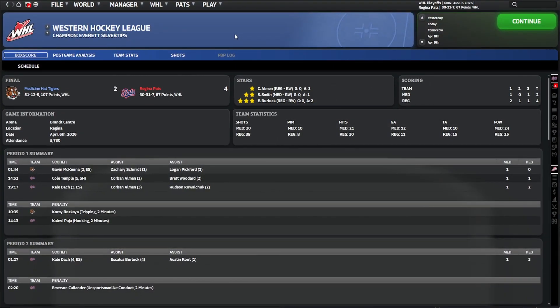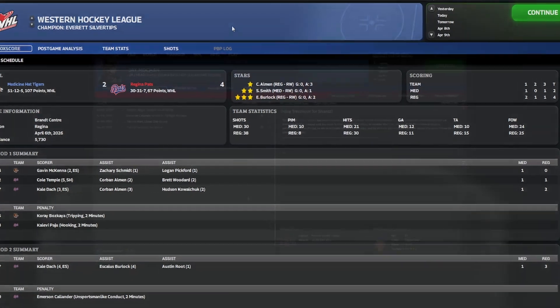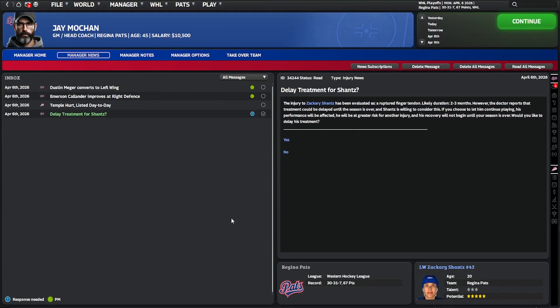Luckily we managed to squeak a win in game six, four to two, and we have now finally taken the series. But it's not all good news — we've lost Shantz. The injury has been evaluated as a ruptured finger tendon, likely two to three months. The doctor says treatment could be delayed until the season is over and he's willing to consider this, but his performance will be affected and there's a greater risk of further injury. Now we're in a rebuild — we shouldn't be winning this anyway — so I'm just going to let him recover. It's his last season, so we'll wish him well.